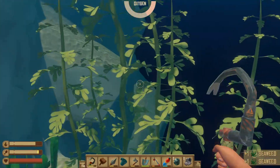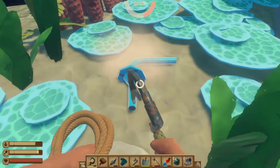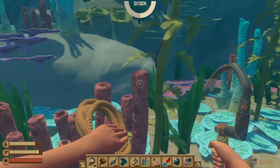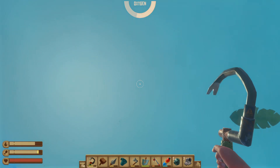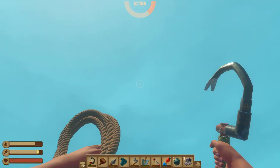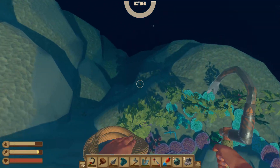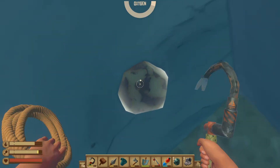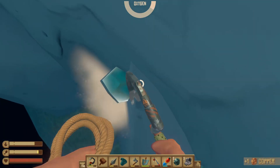This is really deep. Why can't I see ores in here? I want to head back up. Let me dive again because I think I just saw — oh here, this one is the copper ore. Further down there are copper ores.